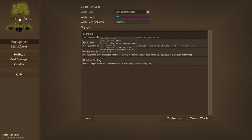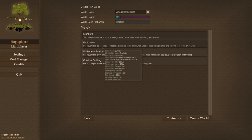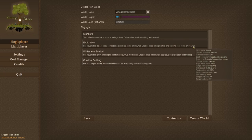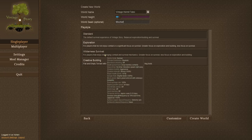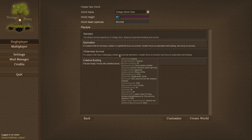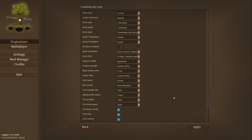You can also choose different types of how you can play. You've got your creative world, your standard one — your default survival experience. Exploration is for players that do not enjoy combat or a significant focus on survival; it's more on exploration and building. And then you've got a wilderness survival one for those that really enjoy challenging combat and survival mechanics. I'm actually going to go with the standard, but I'm going to customize it slightly, just for a play view's perspective.